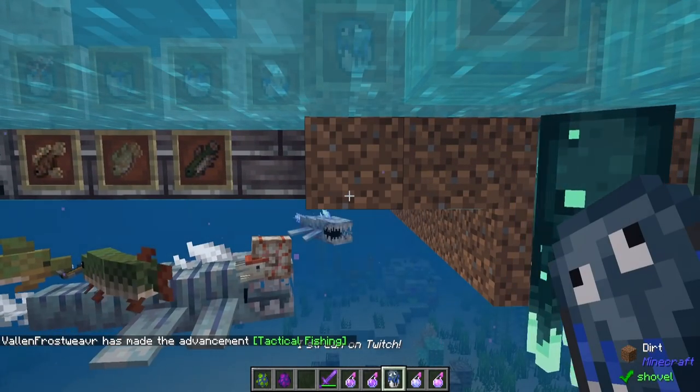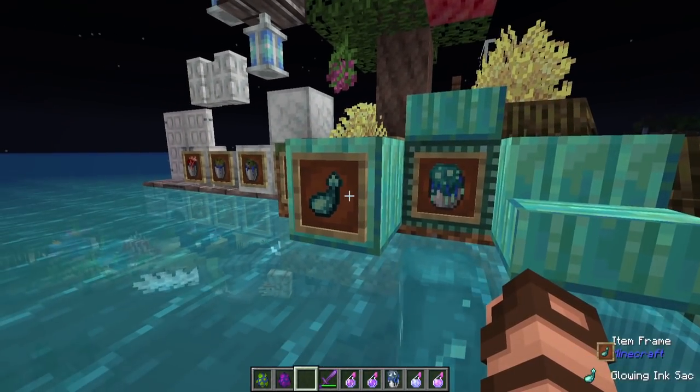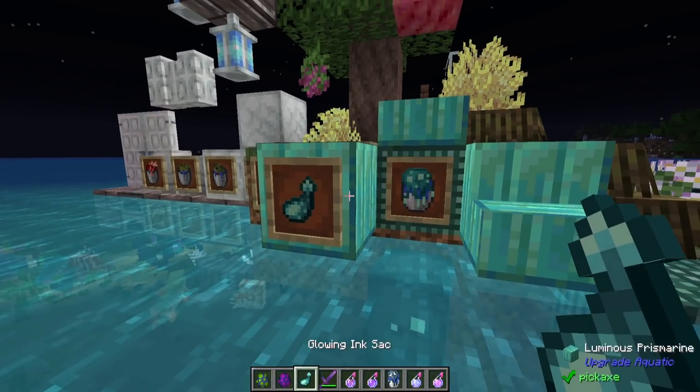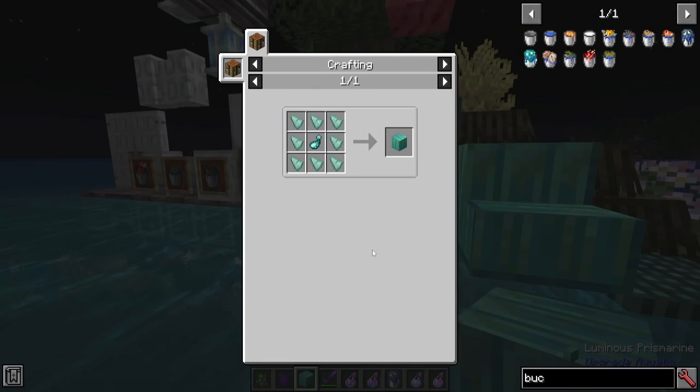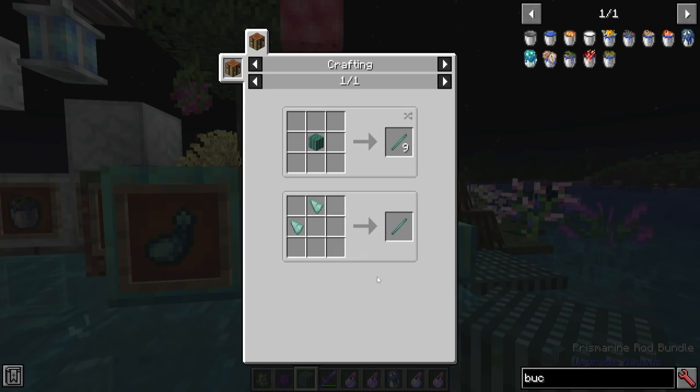Let's talk squids. These guys are now bucketable, and so are the glow squids. The glow squids also have a nice new drop: the glowing ink sack. You can use this to make luminous prismarine, which when placed in the world actually glows like glowstone. There are also prismarine rods, which can be turned into a bundle — crafted simply with some prismarine shards.